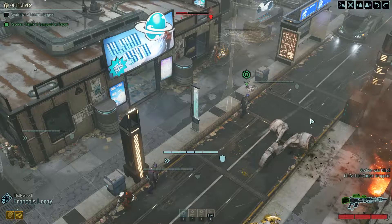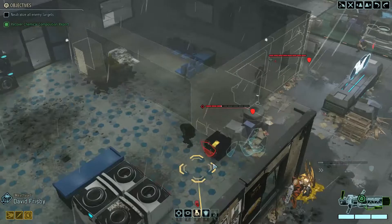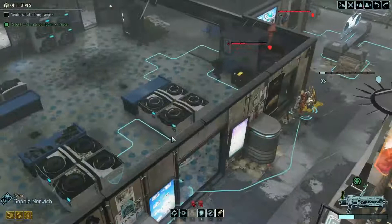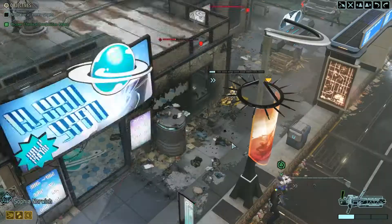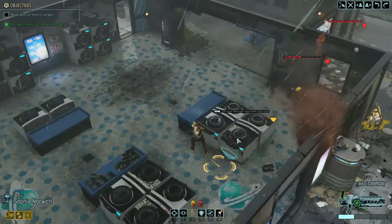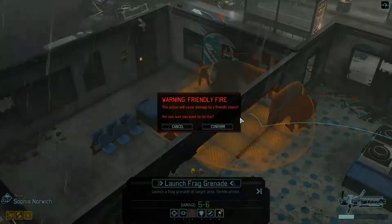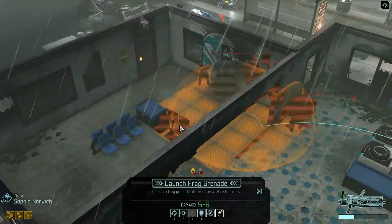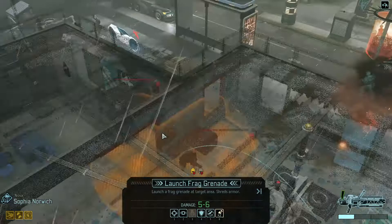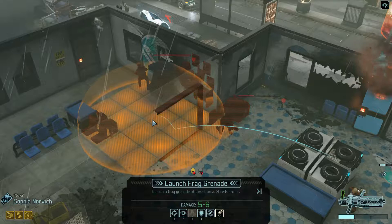Now we're only dealing with a couple guys. Sophia could do something like this for protection. Oh the overwatch — oh my god, I forgot he did an overwatch. I'm so lucky and stupid. Okay — Sophia, do you have a good grenade that can hit that guy as well? It does. Wait — who's our friendly? Oh is it like the hacking station?